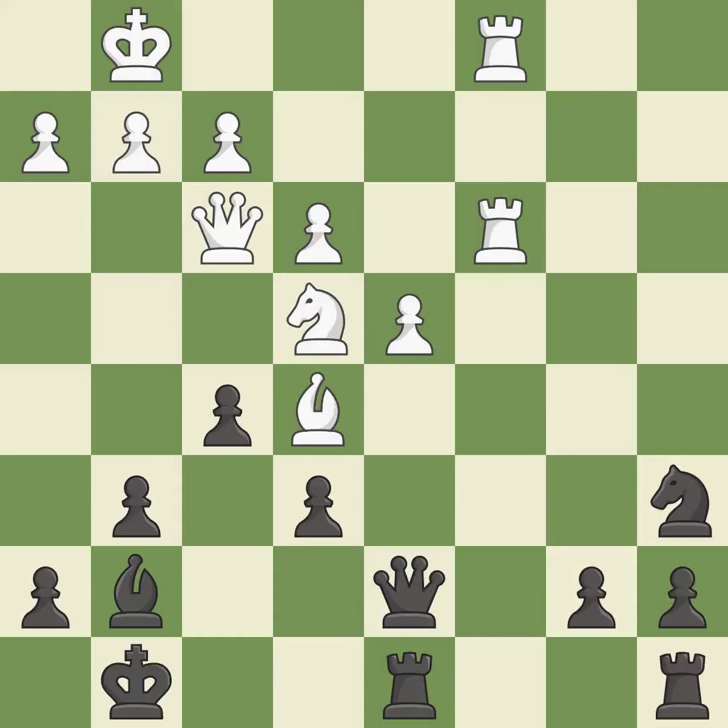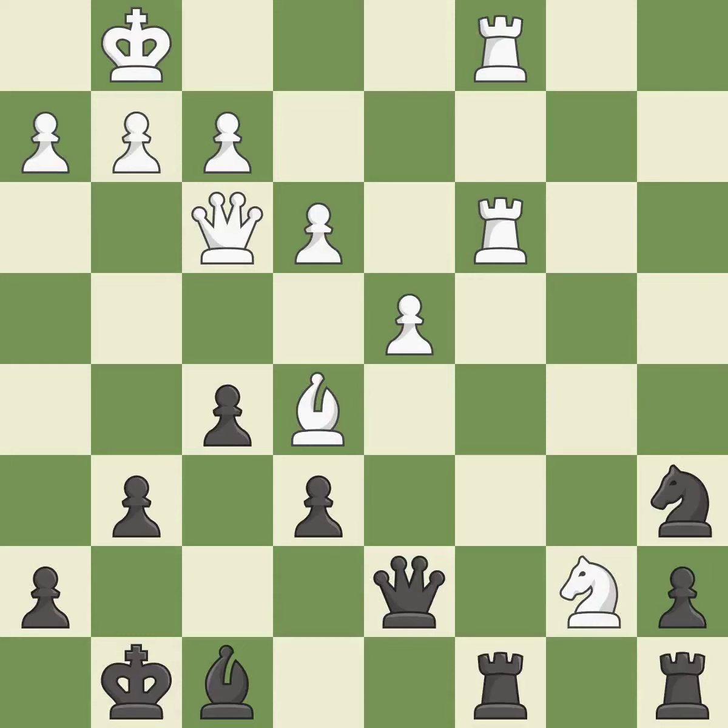This threatens to win a knight — it is a great move. This reveals an attack on a pawn; it is best. This lets the opponent capture a pawn to win material — only one move worked there, and this wasn't it; it is a mistake. Capturing that pawn wins material. It is best. This fights against the opposing rook for the open file; it is best.